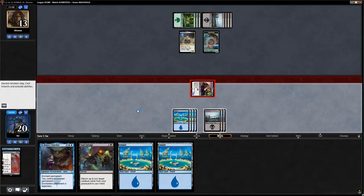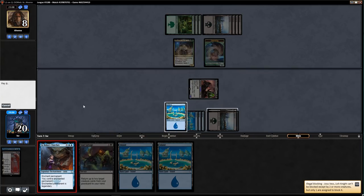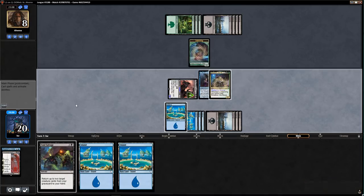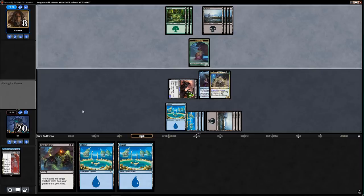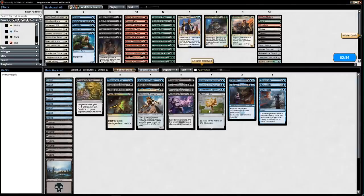Yeah — an illegal blocking situation. Josu Vess Lich Knight can't be blocked except by two or more creatures. I've also drawn all lands which is fine because if Josu Vess dies I get to Soul Salvage. I didn't see enough to make me want to change my sideboard — so here we go.